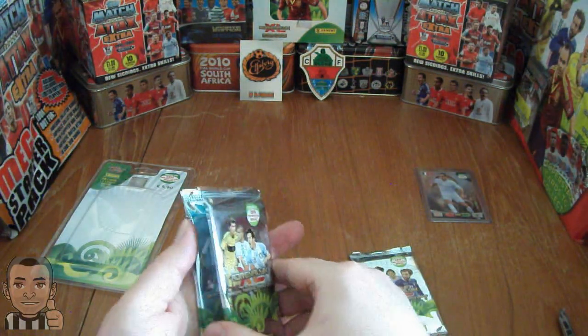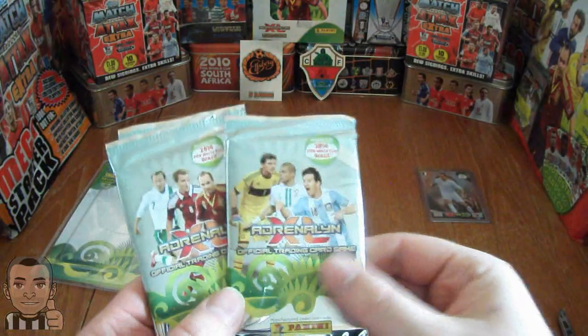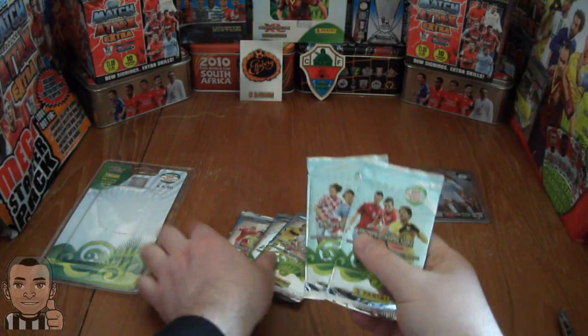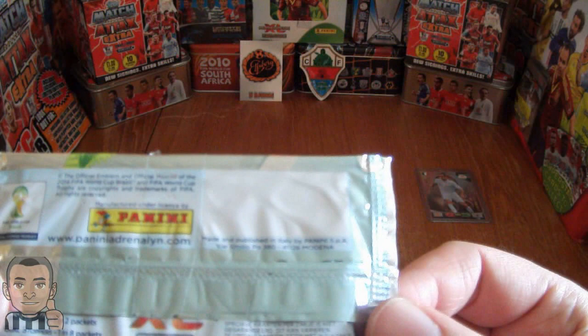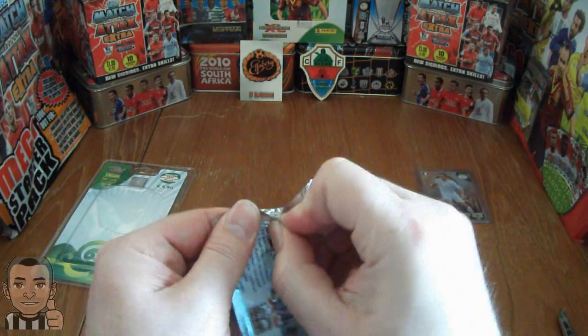As you can see the 5 variations of packs: we have Neymar, Iniesta, Lionel Messi, Andrea Pirlo and Neymar packs. As you can see they come from the blister pack as they have no barcode on, so they are the promotional packets within these. Let's get opening the first pack.